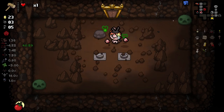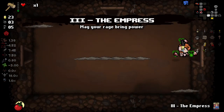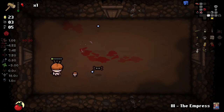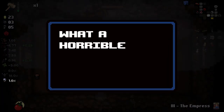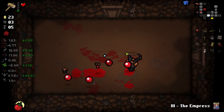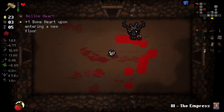Got an Empress card here. Yeah, we can kill ourself now. We have died. We got Hollow Heart, which is pretty good. Although, the ghostly tomato thing's pretty good too — getting Godhead shots every now and again is pretty strong.